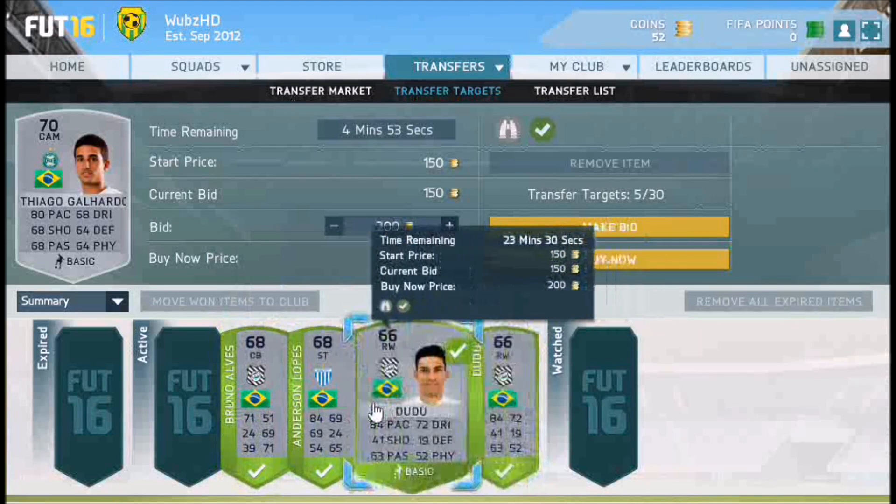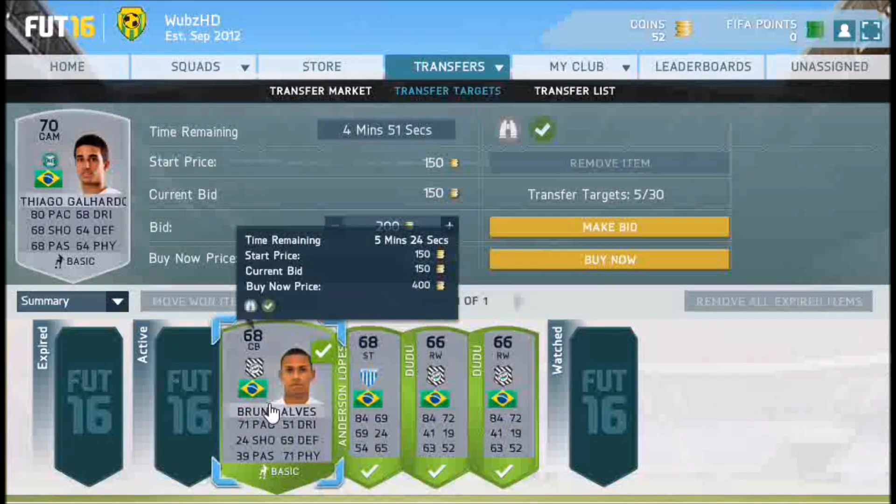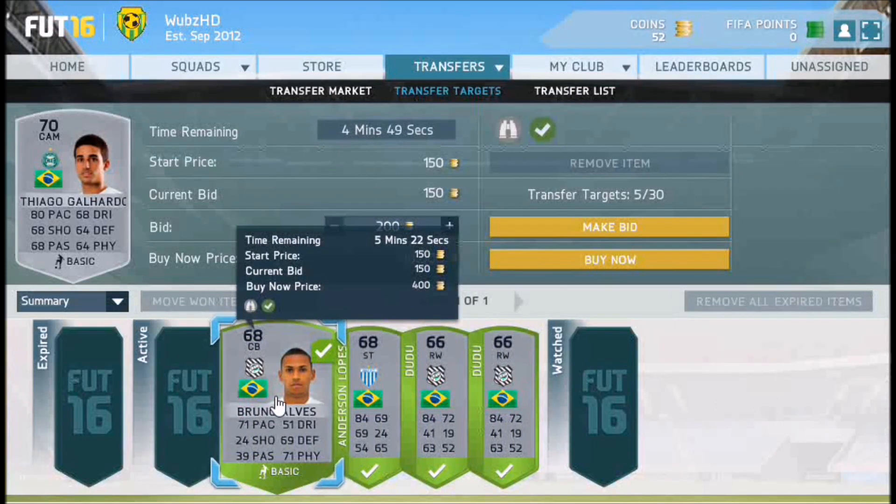Very easy method. You can see the players here which we will be able to win as well — then just list them up, check their prices, and you can maybe list them for 300 or so. This centre back here, Bruno Alves, we can probably list up for about 350. Lots of the players here you can list for quite a lot and make good coins — up to about 1k you can actually sell these players on for.